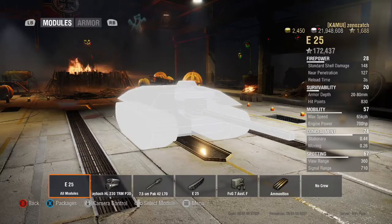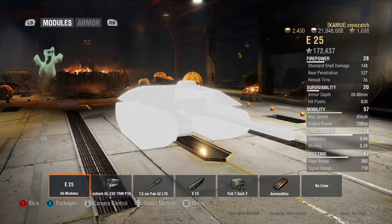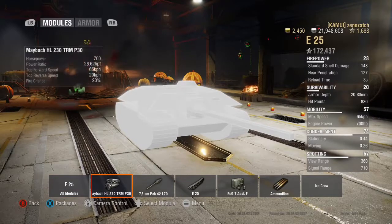Spotting is rated 67 with a base view range of 360 meters and a base signal range of 710 meters. Both are affected by brothers in arms, signal boosting, vents, and chocolate, so keep that in mind when selecting your loadouts.